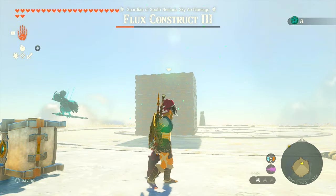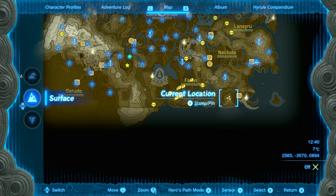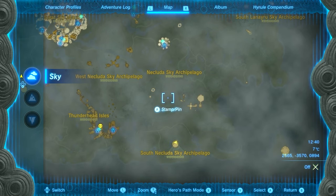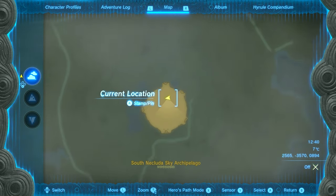The next one is another fight with a construct — the chest will be attached to it. You can rip it off and don't even have to fight the monster. Use the Rubella Wetland Skyview Tower, jump in the sky, and glide south until you reach the platform where you can fight the construct and get the Sage's Will from the chest.